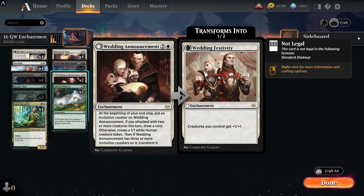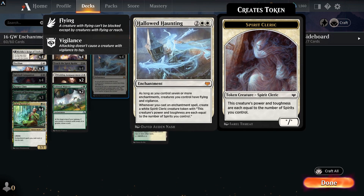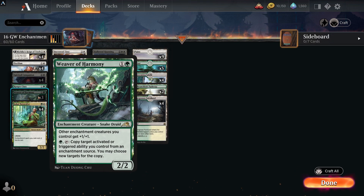Wedding Announcement is a very good card — when it flips to the Festivity side it gives creatures a pump. Coming down turn three, if you've got your Jukai Naturalist down you can play it for two mana. Jukai Naturalist really makes this deck tick along with Hallowed Haunting — it can put creatures down, has the ability to draw cards, and is just a very very good rare that fits perfectly into this deck.